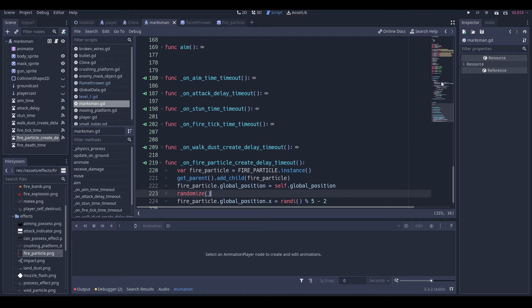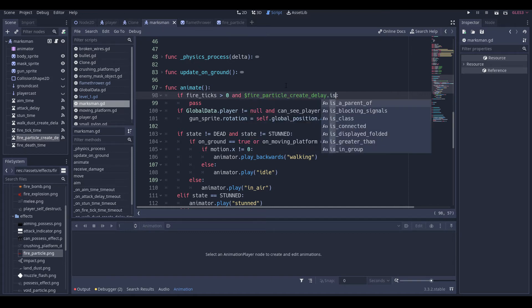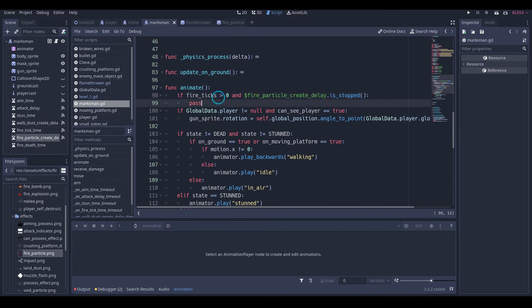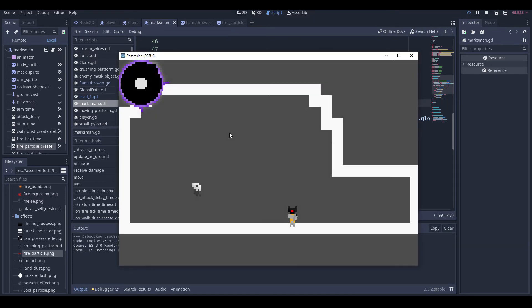Then we'll go back up here: if money fire dot create_delay dot is_started, then money fire_create_delay dot start. Let's check this out.